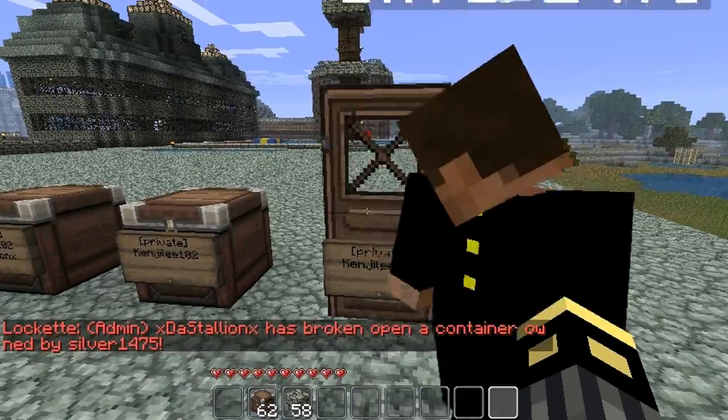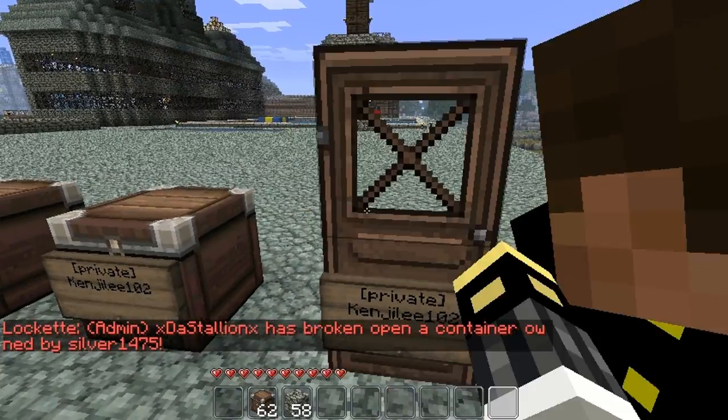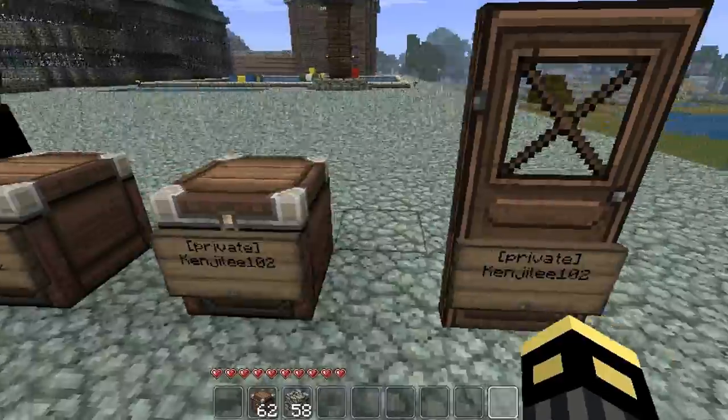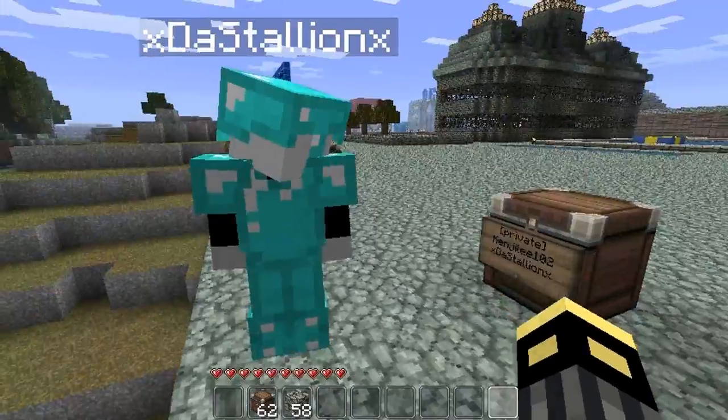Unless they're an op — that's the only reason why he got through, he's an operator so he can get through. It's the same thing for the chest that applies for the doors: you can just add more usernames and more than one user can access your door.